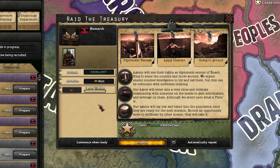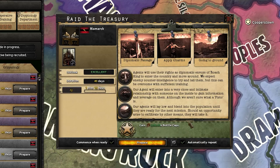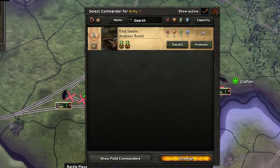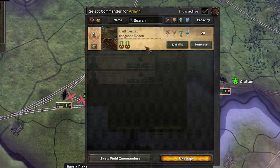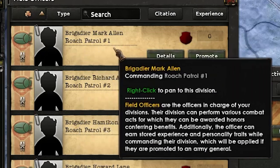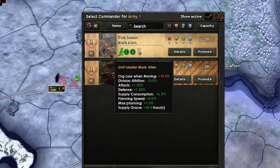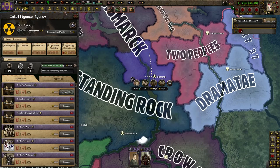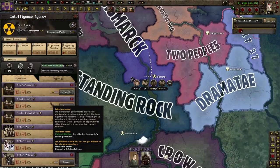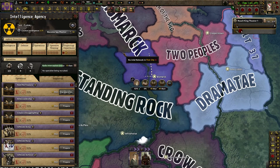Now that we've got high enough intel inside of Bismarck we can do 'raid the treasury.' Set it up with the infiltrator to bring it to excellent, commence with auto-repeat, and keep the other guy always building intel. This will always get you 200k bottle caps - it doesn't matter how much Bismarck makes, you always get 200k. We got Sergeant Roach - he has Rod Master and Rod Apprentice, which are really good buffs. We promoted Brigadier Mark Allen of Roach Patrol One into a general and Sergeant Roach as our field marshal.